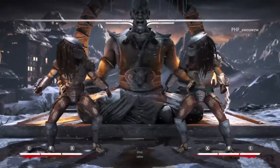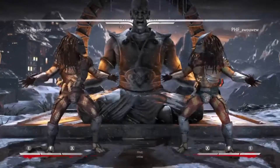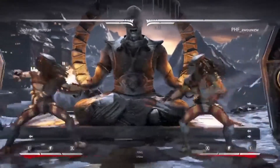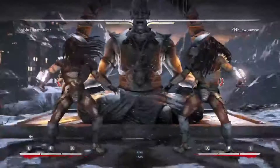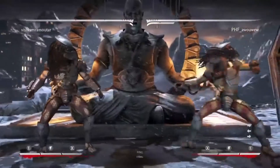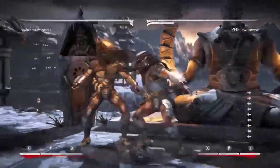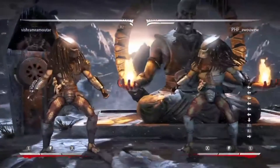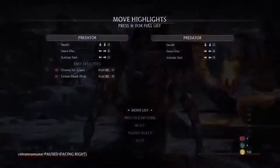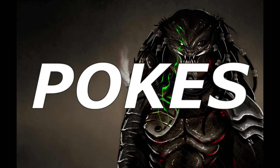Introduction to Predator: I think Predator is best up close. His movement is pretty awful. The only real silver lining to his movement is his forward dash, but in terms of playing neutral with it, it's not that awesome. The only thing it lets him do is get up close really fast. So he really wants to be in your face, which is why I think he's best in his Q10 variation. Either way, we'll go over all the variations.